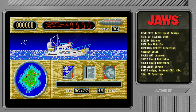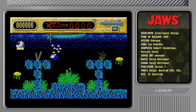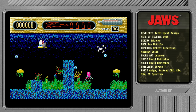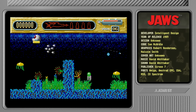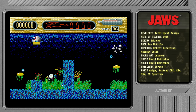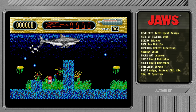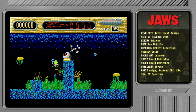Nice graphics I suppose, and we're supposed to have a map screen as well. There's some sort of strategic element in the game — you can shut down the beaches around the area. If you close the beaches for too long, the mayor will get annoyed at you and do something bad. I don't know why the mayor would be worse than the shark.